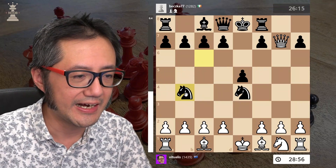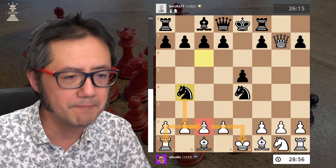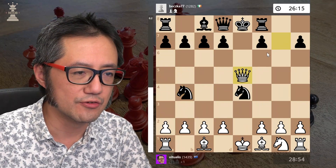They take. What I see here is they've got a potential fork, so I decide to first give a check.